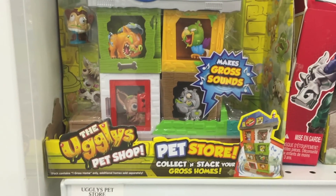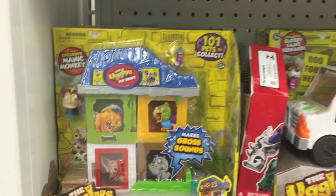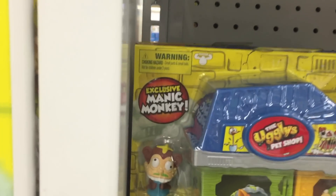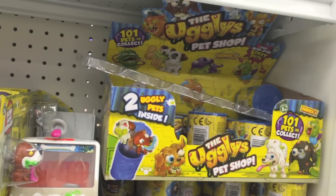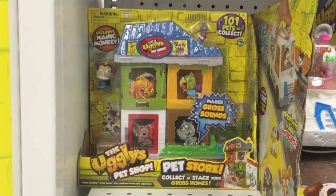So we've got Pet Store, Collect and Stack Your Gross Homes — The Ugglys. Exclusive Manic Monkey. We've got the Dirty Dog Wash Van. We've got the Series 1 surprise cans. We've got the Pet Store — makes gross sounds. The van again.